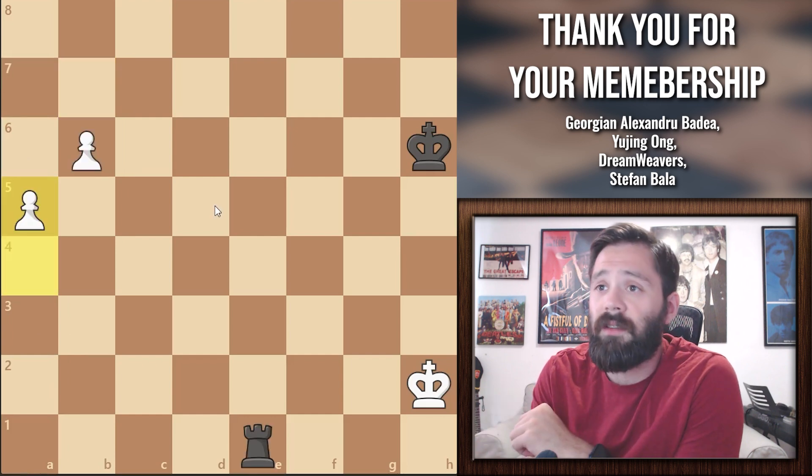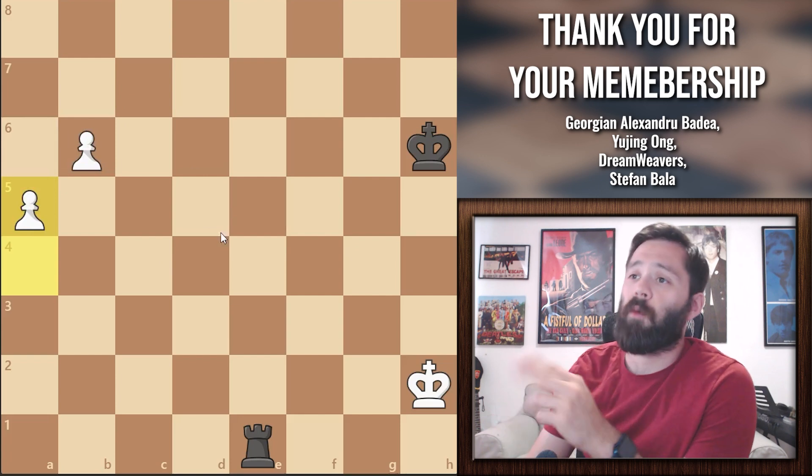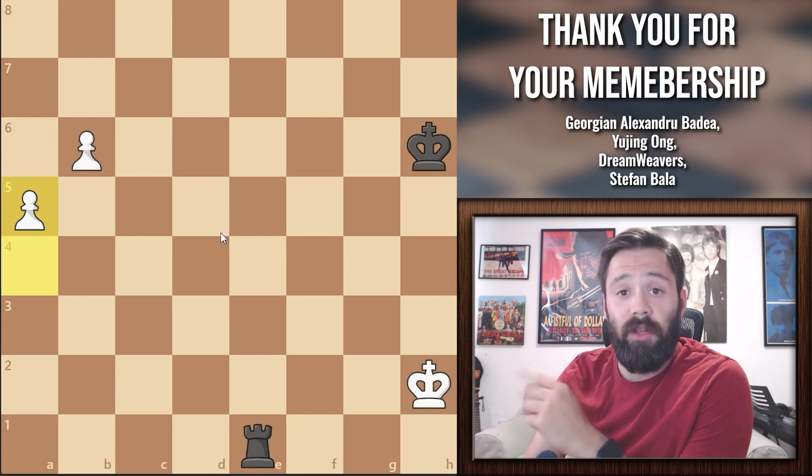Now let's take a look at a variation that's a little bit more complicated, where you've got one pawn on the 5th rank and one on the 6th. Here, black is actually the one in the winning position. Can you tell me the correct move?